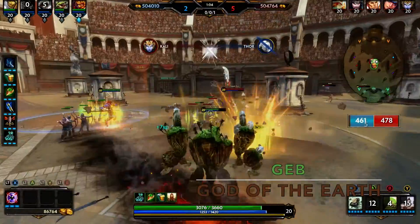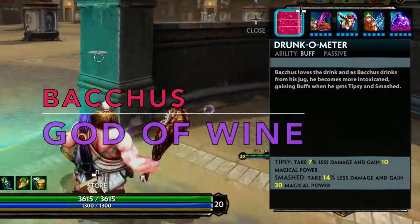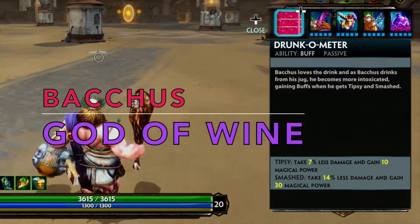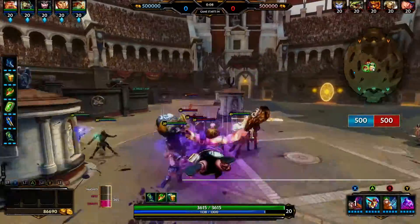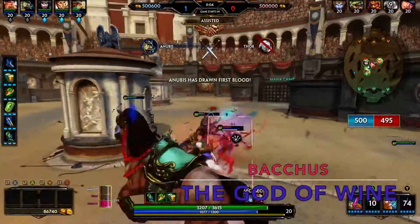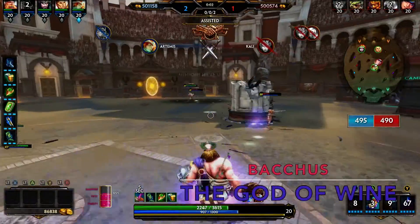Never forget about a Guardian's best friend — the Blink — and that's also to get in or to get out. Bacchus is another perfect example of a god with high sustain. His passive ability allows him to take up to 15% less damage from enemy gods. He goes up there, deals more damage, takes less damage, has AoEs, has stuns, has disorienting AoEs, and he does a fair amount of damage if built the right way.